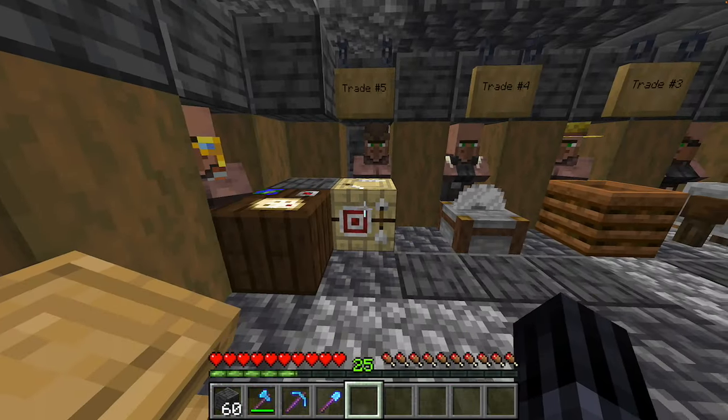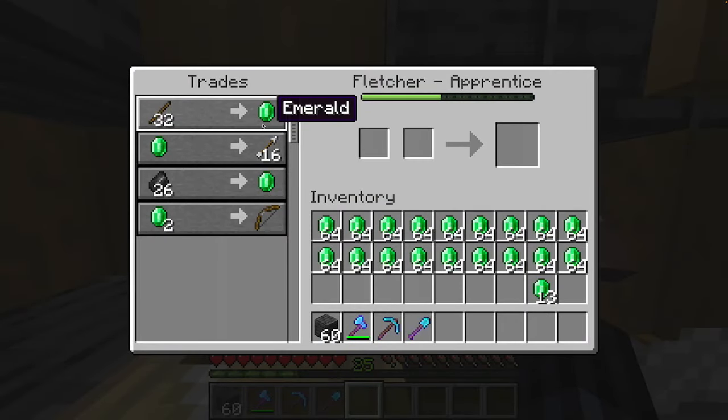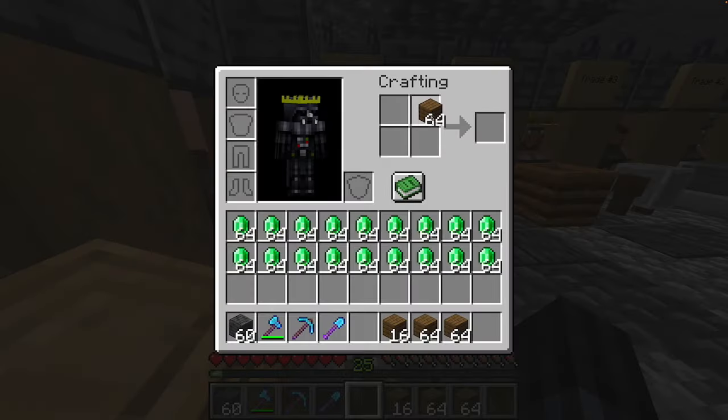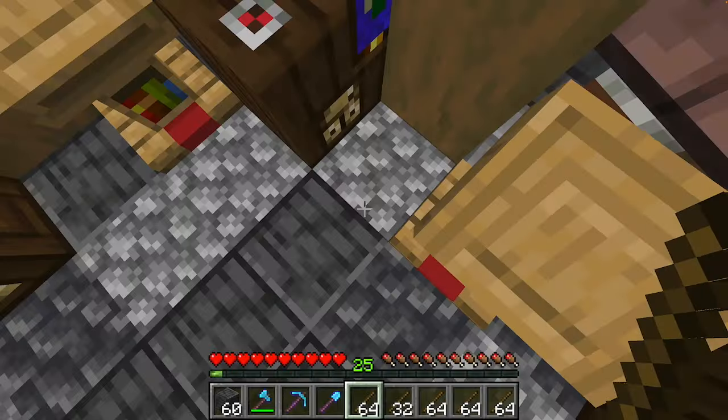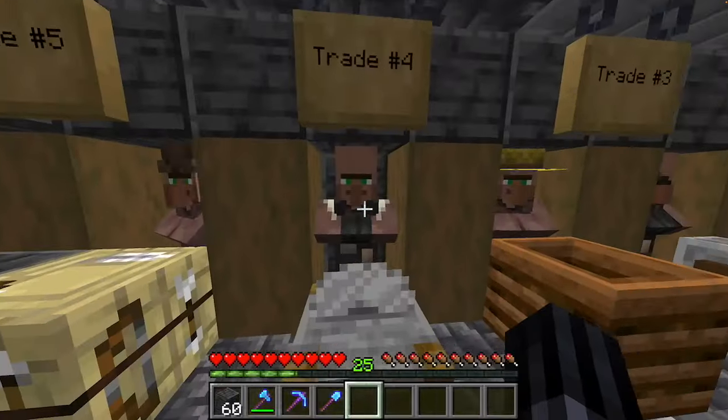To start with, in 5th place is the Fletcher. Most people think this is the best trade, and while it's easy to get early game, it's not very efficient. You get wood and turn it into sticks to trade to the Fletcher. Instead of doing this, you should do the 4th place trade.